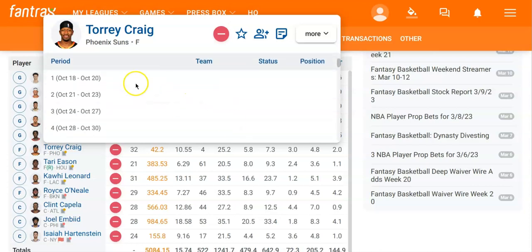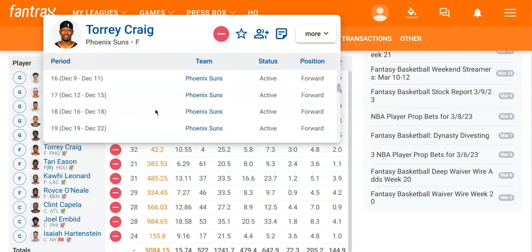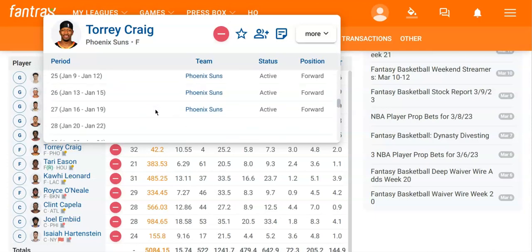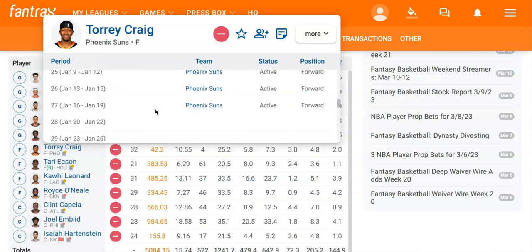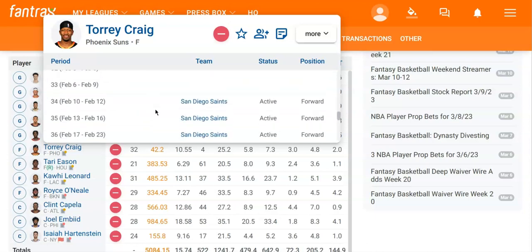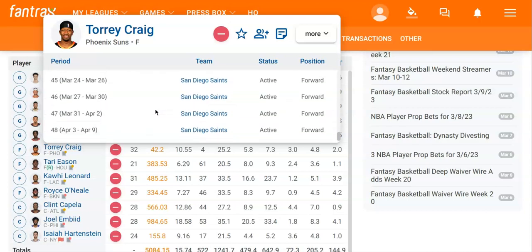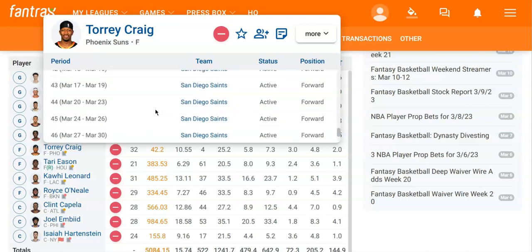I find that he was inactive during period two all the way through period ten. So if I drew two through ten, that would be considered a DNP. From period eleven to period twenty-seven, he was with the Suns — so if I drew one of those periods, I would go to the Phoenix Suns to find his numbers. And then he was inactive again from period twenty-eight through period thirty-three. If one of those was drawn, it would be a DNP. Then from period thirty-four all the way to the end of the season, he would be with the Saints, and that's where I'd find his stats.